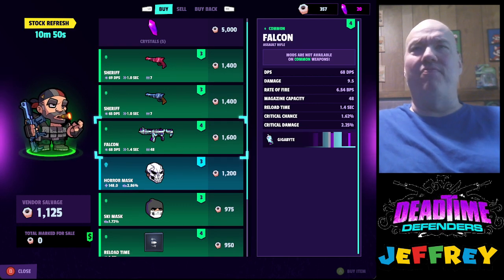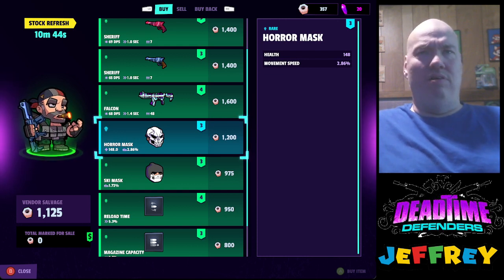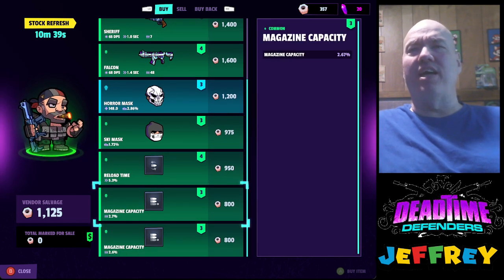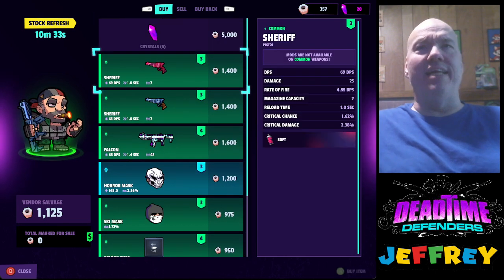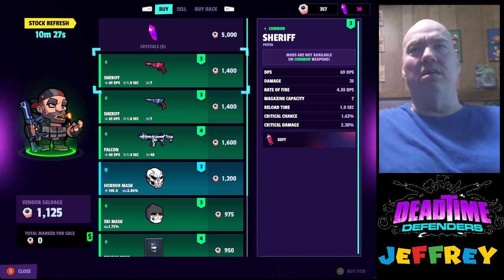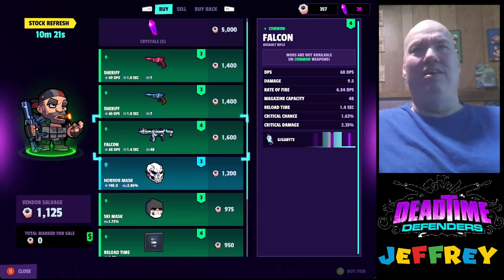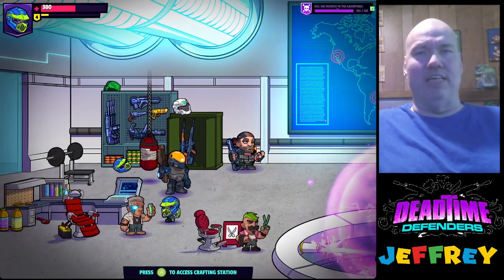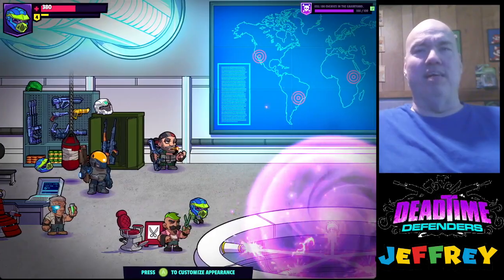What's that — Falcon? The damage is crap. Horror mask. Reload time. Maximum capacity. That doesn't matter because I'm cheating — I need a better gun. 69 DPS, 25... it doesn't seem to matter. This one unlocks at level 10. Access crafting station, customize appearance.